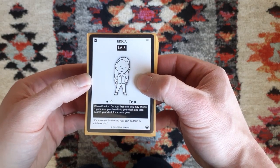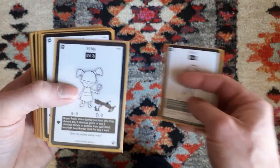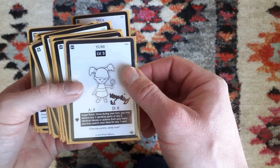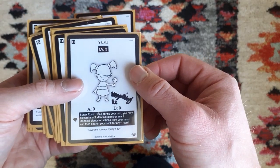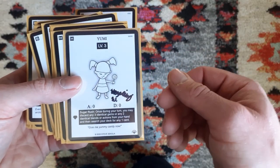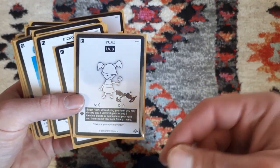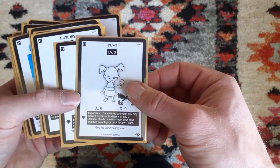For our starting heroes, we have Erika for gem consistency and a very good level 5. Then we're including Vincent's Yumi to give us consistency in finding all the cards that we want as we're going through the deck. It's a bit more consistent than just a regular super blend search, though it's a bit more costly since you do have to discard 3 identical gems or 2 identical cards of other types from your hand. But it always gives us access to our level 5, which is very good — you can force it by using Yumi.